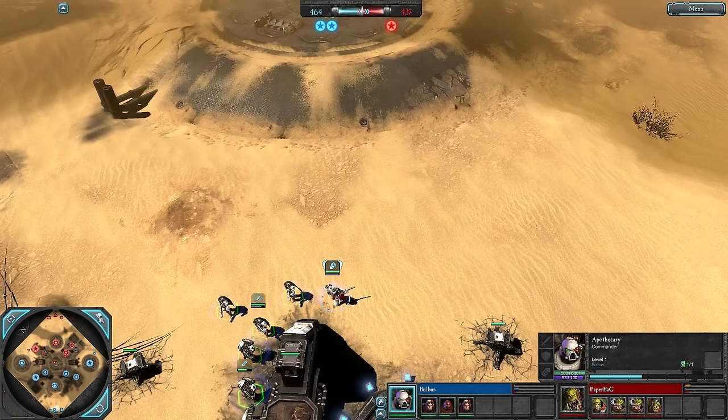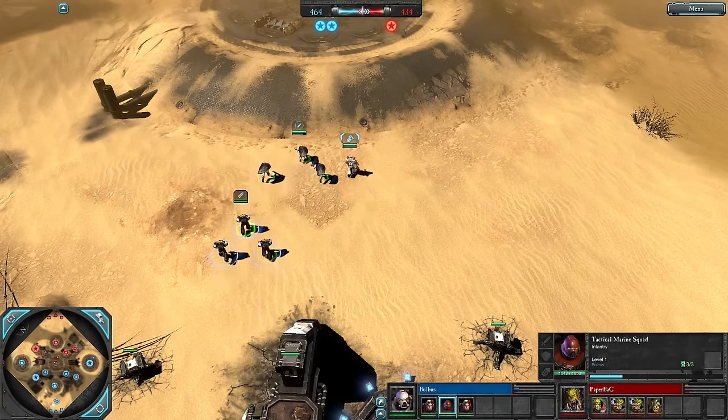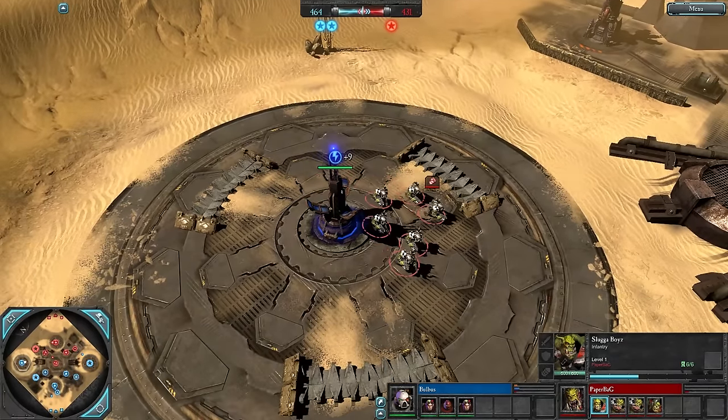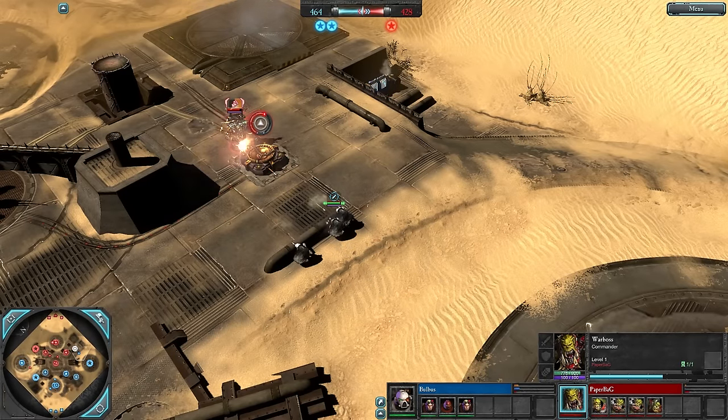What the Apo can do is use Purification Rites — if Storm Boys jump on Tactical Marines he can use it for a knockback on the Storm Boys and Sluggers, dealing damage to them at the same time. Quite a bit of damage in fact.